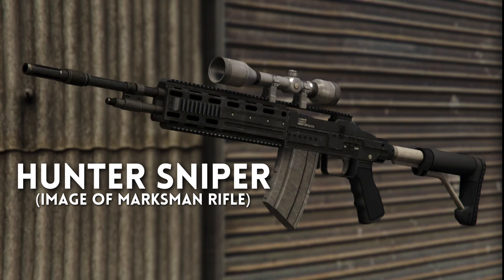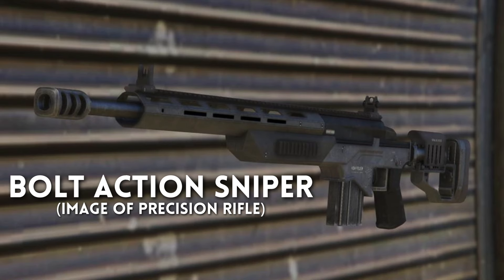Hunter Sniper — the image is of the Marksman Rifle, but I imagine the Hunter Sniper will be more of a wooden hunting rifle. Bolt Action Sniper is represented by the Precision Rifle — I don't know if it will be the same thing, but the Precision Rifle in GTA Online is supposed to be a bolt action sniper rifle.